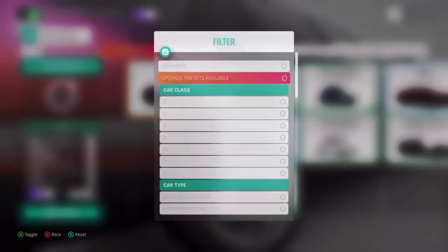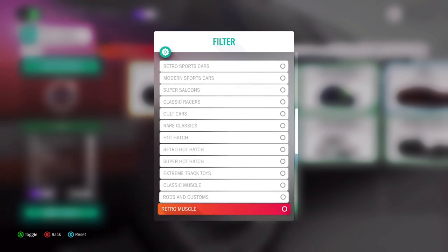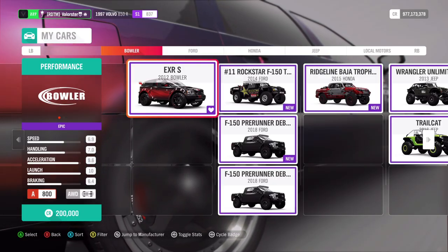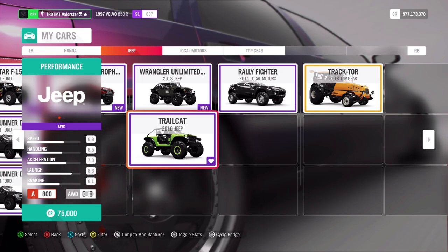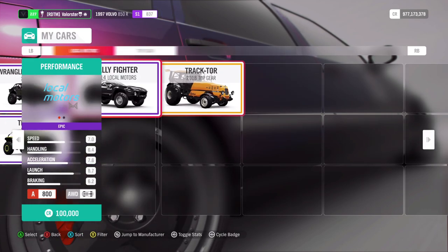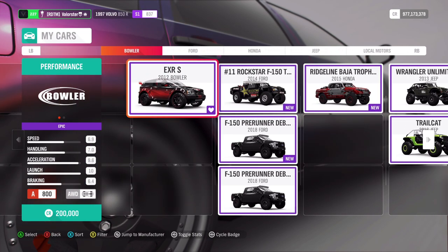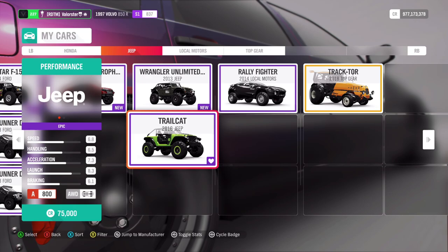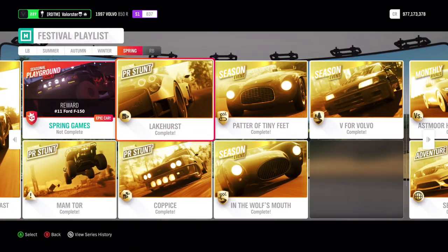For Playgrounds, it's an A800 Extreme Off-Road. Let's have a look at what I have. The Bowler is a car I've been using for a long time. The Trail Cuts is also very fast — maybe a little faster than the Bowler. I wouldn't recommend the Honda Trophy. The Bowler and Trail Cuts have the most grip, so take one of those. You can win the Ford F-150 number 11.